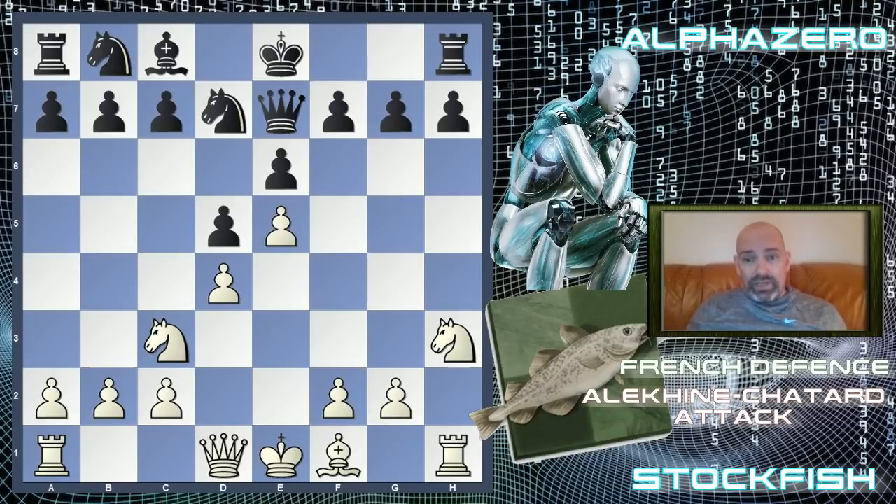The queen goes back to e7 and this is where the book actually ends — where the actual game starts. They played a game each from this position. Some of these TCEC positions are a bit unbalanced and this is actually one of them. The computer assesses this as close to plus one for white. After queen g4, attacking the pawn on g7, g6 is the most common move. F5 can be played but seems a bit weakening. G6 was played.